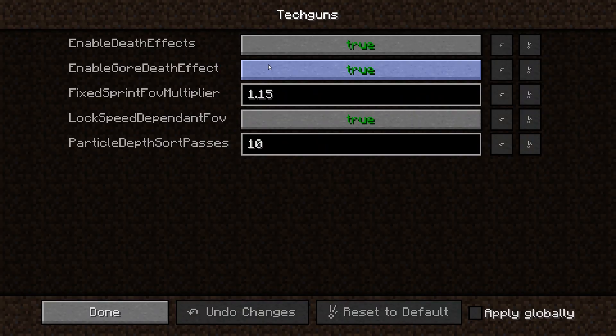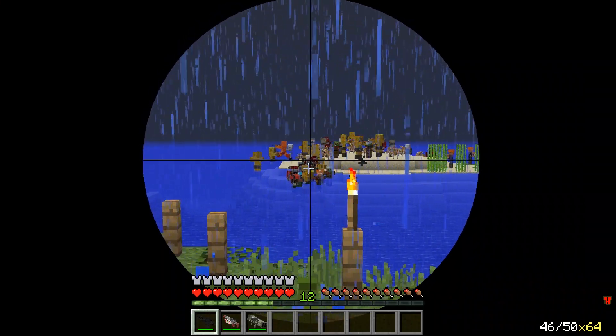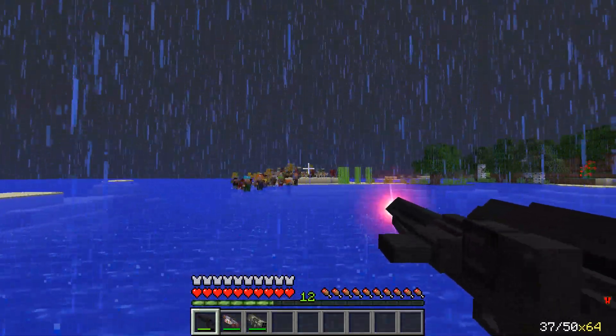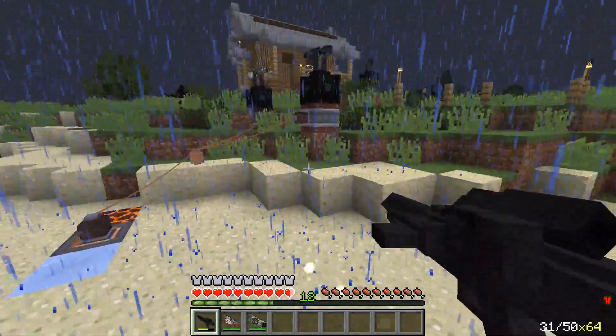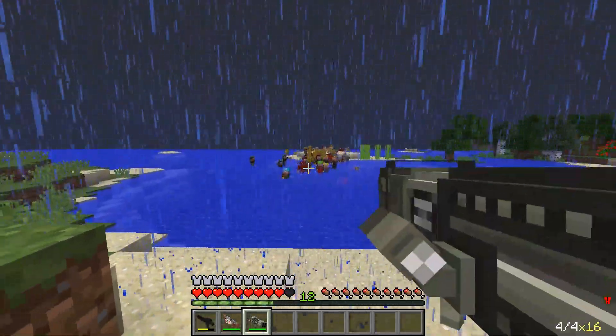If there was a feature which you did not want, or if you want to alter it, then the mod includes a config for you to do that. Overall, Tech Guns is a great combat mod with a survival tech-based twist to it, and instead of just adding in some new weapons and armour, it does a great job of making the world become more dangerous and providing several options to protect yourself with through the end game of Minecraft.